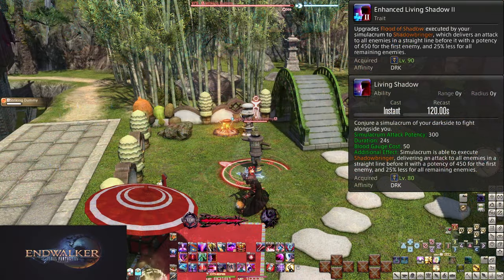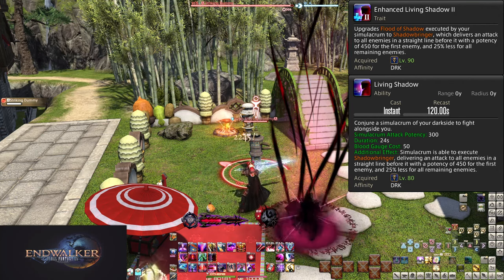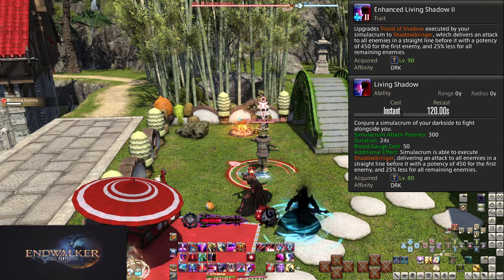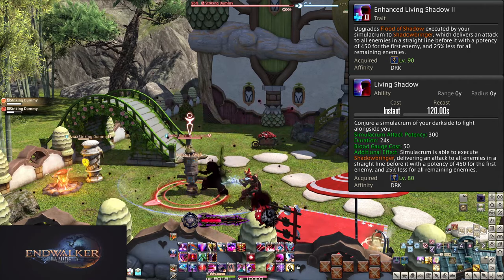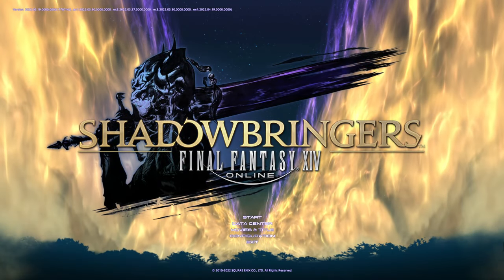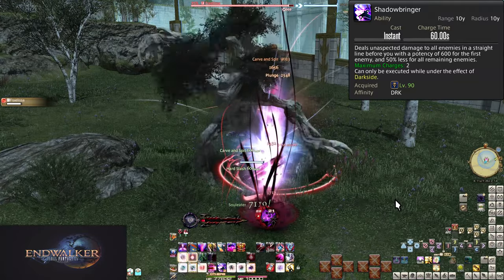Level 90, Enhanced Living Shadow 2 and Shadowbringer. Starting with the Living Shadow bit: the Flood of Shadow is replaced — instead of a 300 potency strike, it is 450 potency as Shadowbringer. Any enemies after the first target will take 337 potency of damage. But Shadowbringer is also its own separate skill with two charges, with a charge time of 60 seconds.